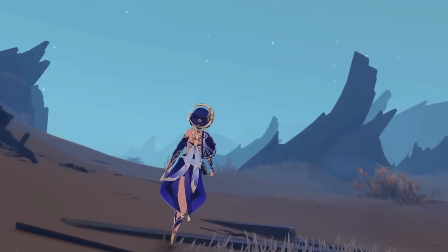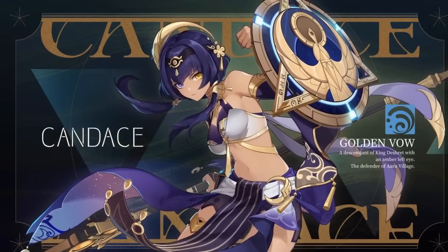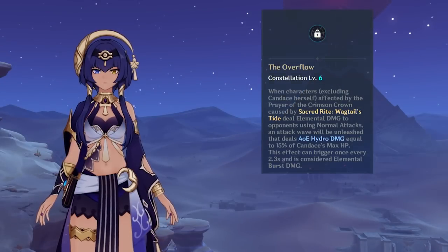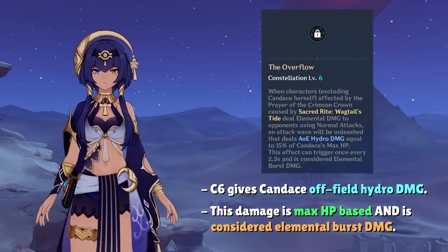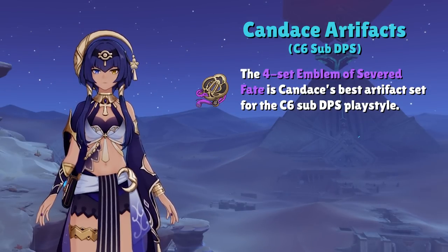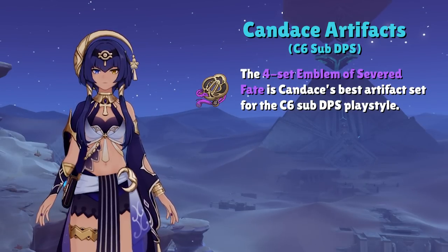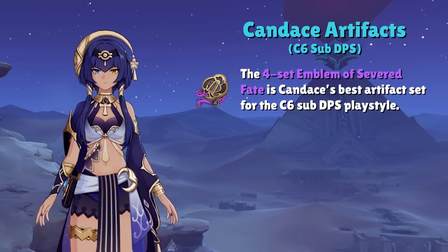For players looking for Candice to do some damage — especially C6 Candice players — there are some adjustments that need to be made for a sub-DPS build versus a pure supportive build. C6 Candice will grant her extra waves of AoE Hydro damage when a character deals elemental damage with their normal attacks, and these waves have a 2.3-second cooldown. With this in mind, Candice's new best artifact set for damage is going to be the 4-set Emblem of Severed Fate, since the extra waves from her C6 are considered elemental burst damage. Not only does this set help solve her energy problem, but it also serves as her best damage option, given that we're always stacking as much ER as we possibly can.